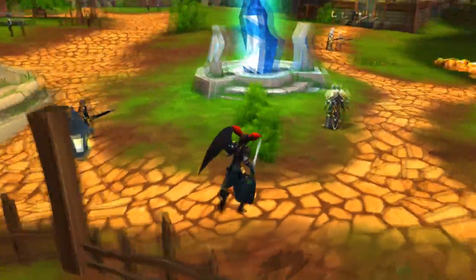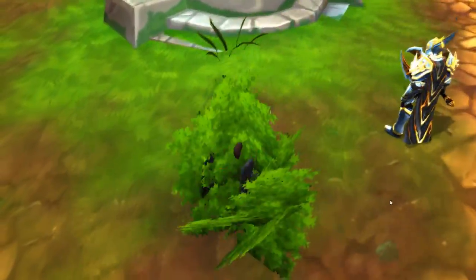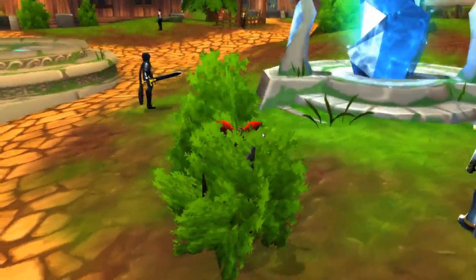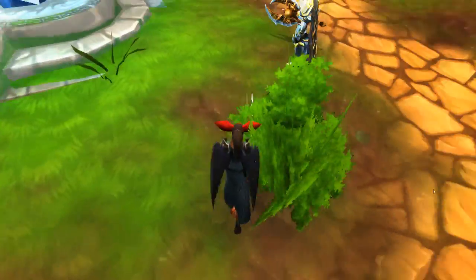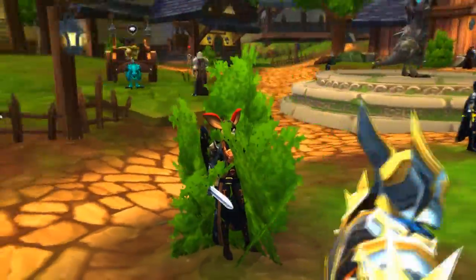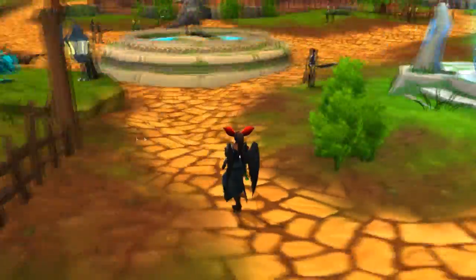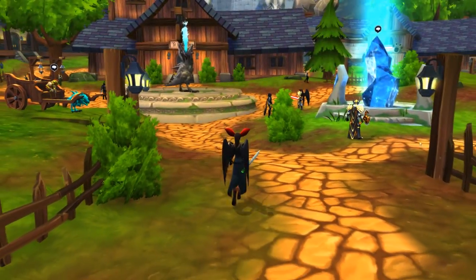If you look at the modern bushes in the current version of Adventure Quest 3D, they look very flat — you can't hide in them anymore. I think they made them for the express purpose of not being able to hide in them. They're not as thick as the old bushes, so that kind of sucks. But if you want to hide in a bush, there is an easy way to do that.